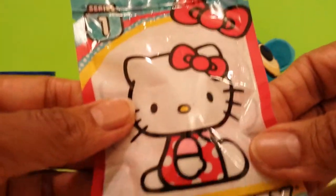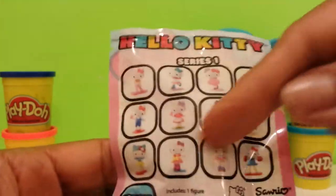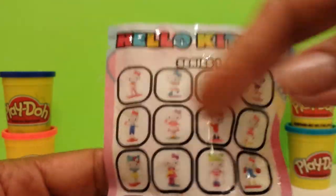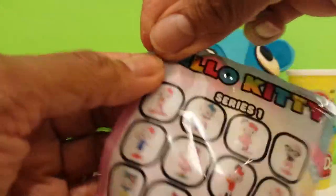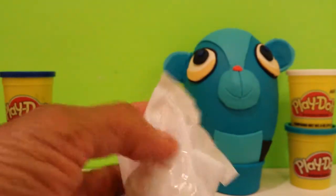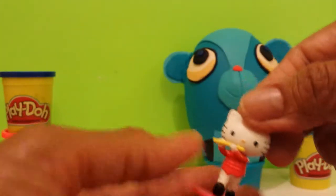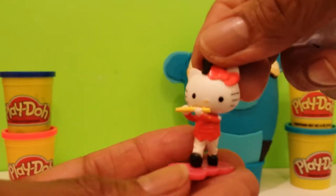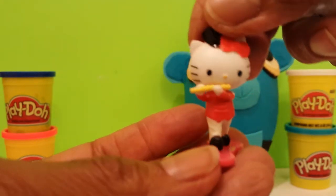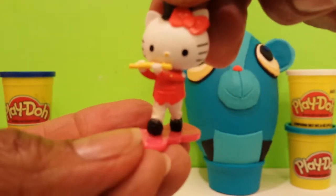Let's go on to Hello Kitty. Hello Kitty is series one, and they're all Hello Kitty — there's a possibility of 12 different poses. Let's see which one we get. I keep getting the same one! She's playing a little piccolo or flute — she's a band member. But she's cute, isn't she? I guess I have like five of these.